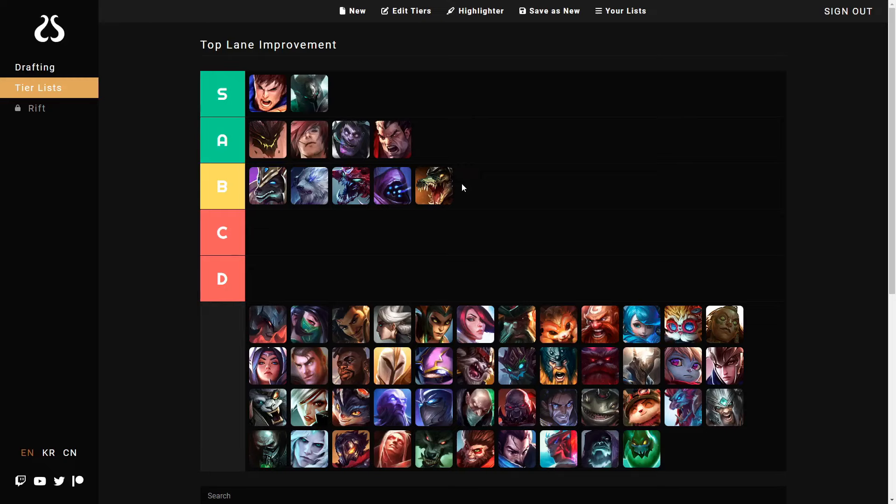Renekton's problem is he has fury that he has to worry about, so that makes things more complicated. Mechanically he's not super difficult, but still harder than some others on the list. Reasons to trade aren't super simple because of the fury, and his scaling is absolutely terrible. A lot of players mess up his ultimate lethal for the same reason they mess up the Nasus lethal.